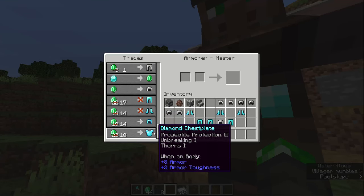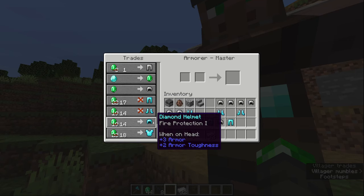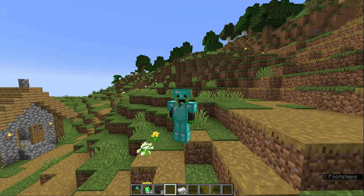And once we level him up from here, he will start selling us the full diamond set — the diamond chestplate, the diamond leggings, the diamond helmet, the diamond boots — all of it is here. So yeah, this is basically one of the easiest ways to get diamond armor in Minecraft.